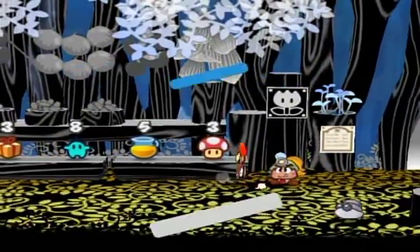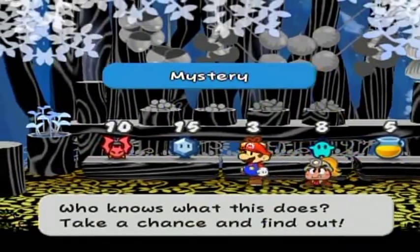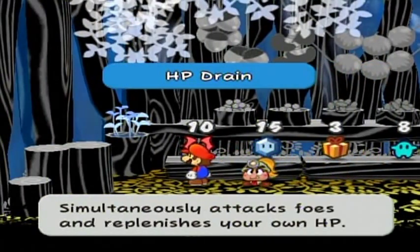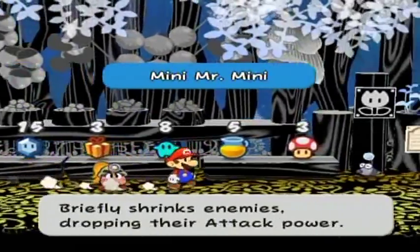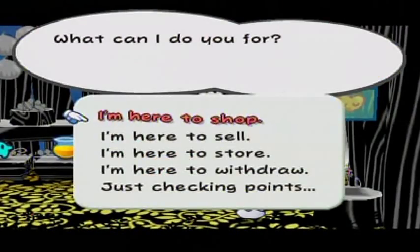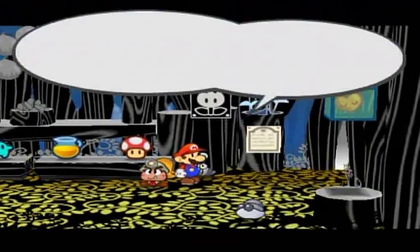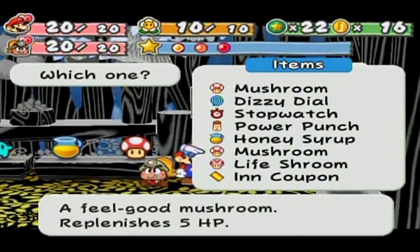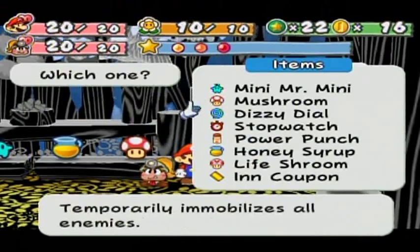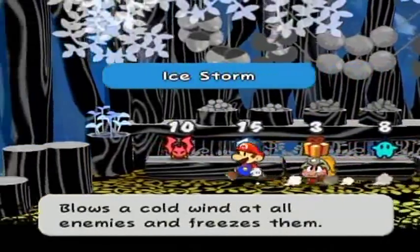Back over here — I didn't really have a good chance to show off the shop in its entirety. We've got mushrooms, honey syrup, and I can finally buy another one of these to show off a little bit later. The mystery and ice storm you've already seen. HP drain — I guess I'll show that one. Let's put some stuff away and store items. This is just way too good this early in the game, and I'd like to save that for later on.